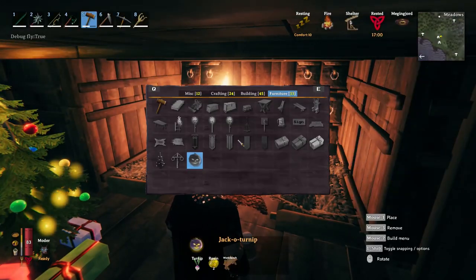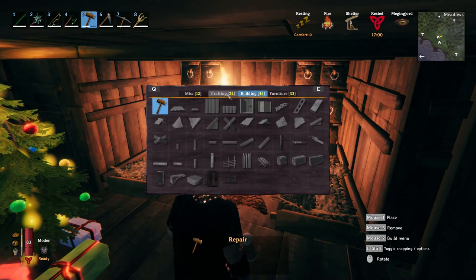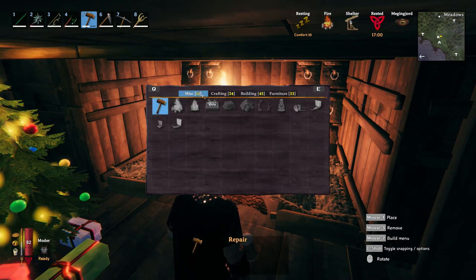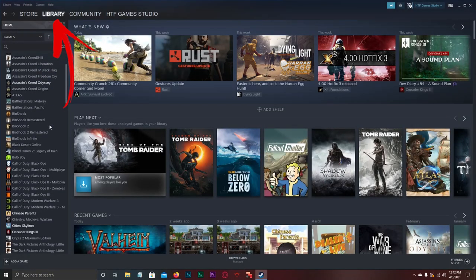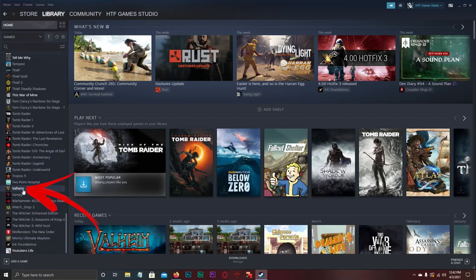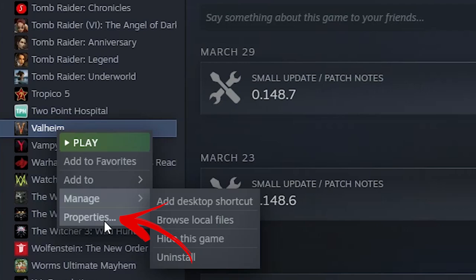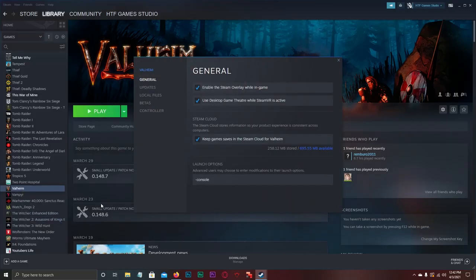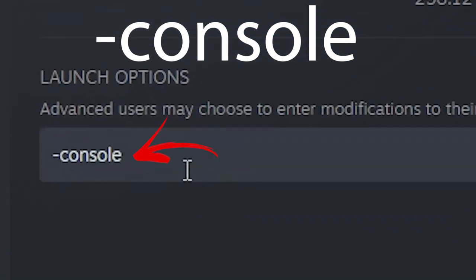So if you want to add them to your house, or check if the developers added some new recipes after this video was released, you need to exit the game and go to your Steam library page where you have to search for the Valheim game. Once found, right-click it to enter the launcher properties, where you need to write in the launch options — found on the general page — the text "-console" and close it.